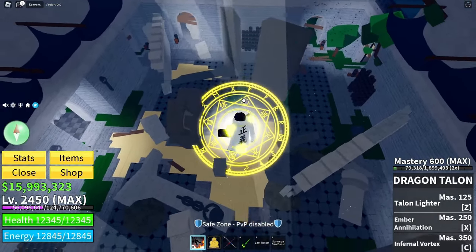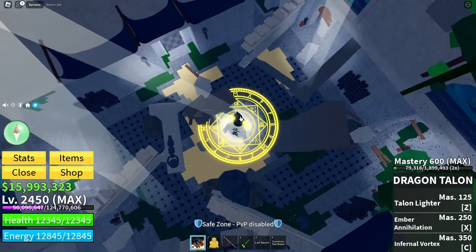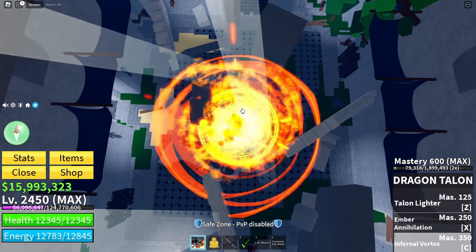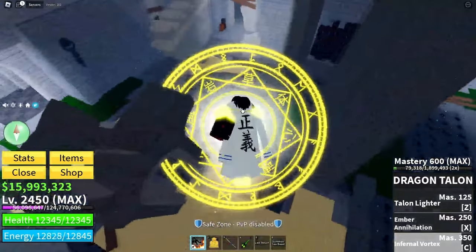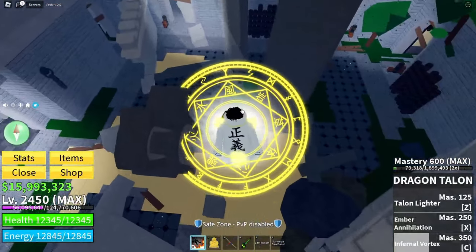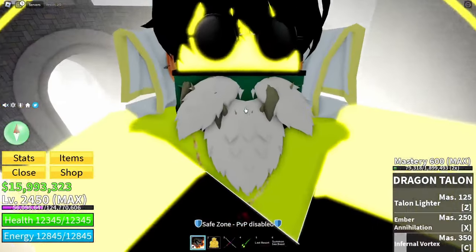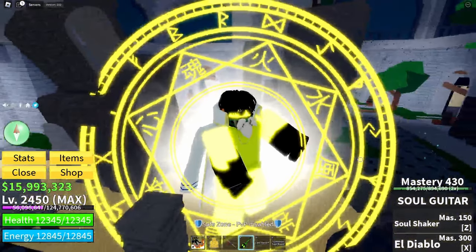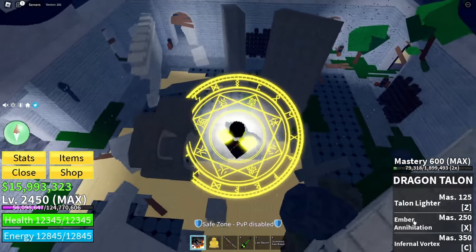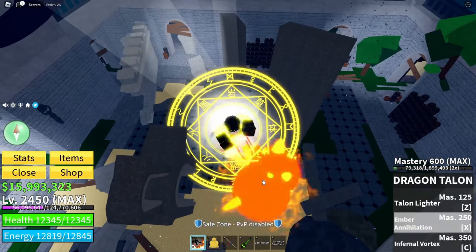Even though Dragon Talon doesn't have the fastest M1s, check this out — look how big this room is, and look at the AOE on Dragon Talon. As a Buddha, you can just push someone into a corner and get a lot of AOE damage off, even against teamers. With Gold Mask you get some life steal, plus Soul Guitar also gives you life steal.